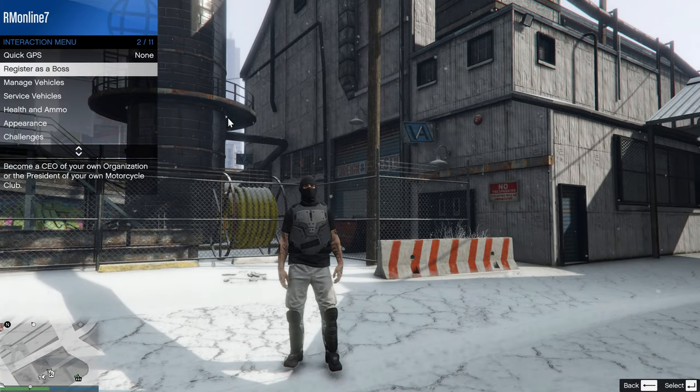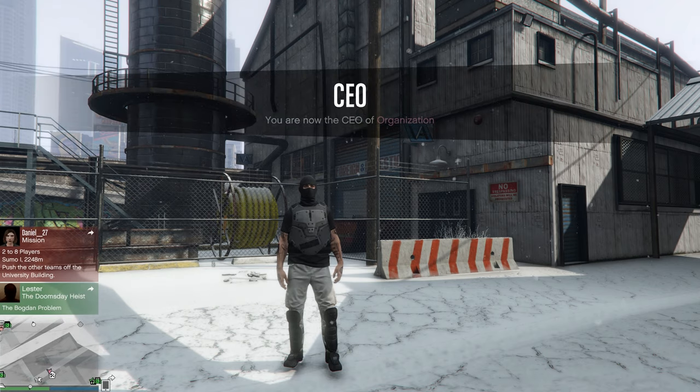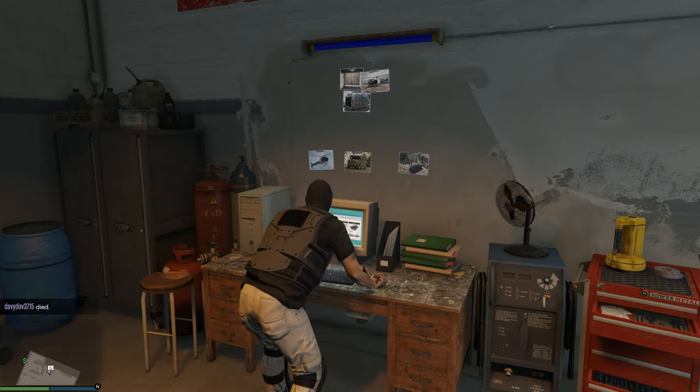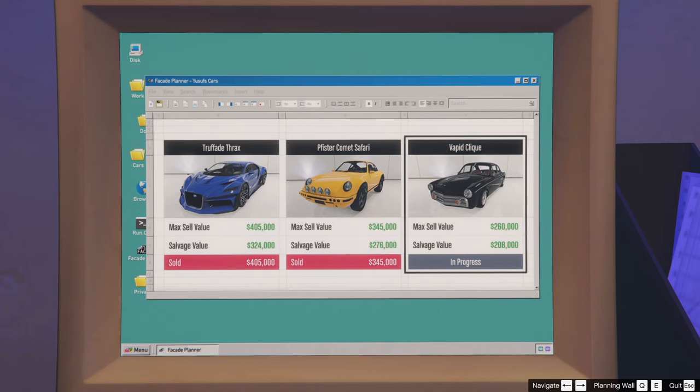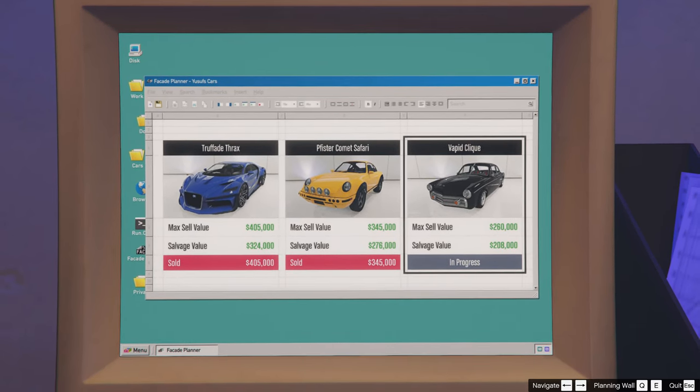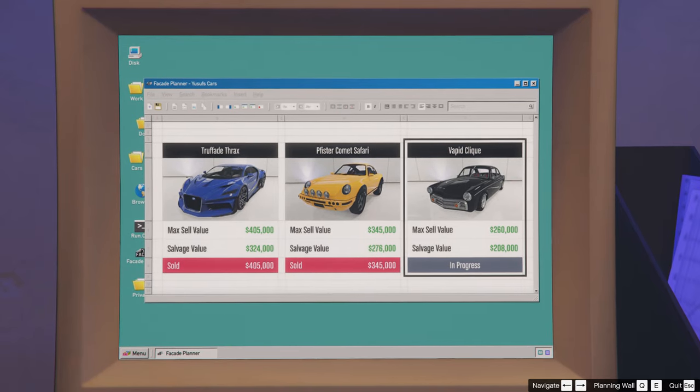After buying the business, you need to register as the boss of the organization through the interaction menu. Next, we enter the building of our business. We need to choose the third mission, the third car. The brand of the car does not matter — at the moment I've chosen the Vapid Clique. The main thing is to choose this third mission.